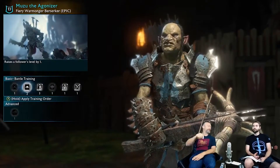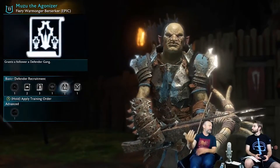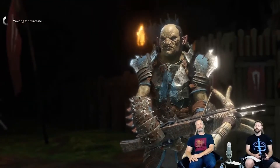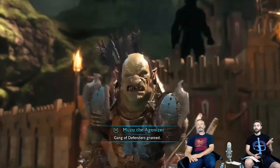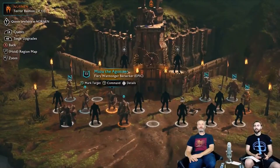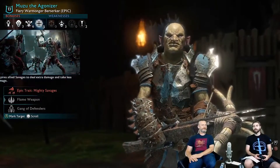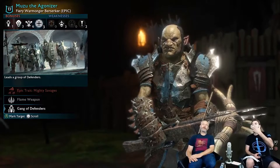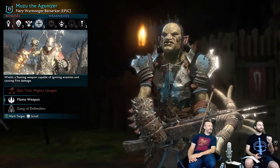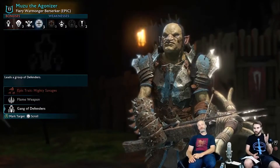Any new training will overwrite any previous training - let's demonstrate that. We'll grab the gang of defenders. Now the agonizer has defenders - he doesn't have archers and defenders, he just replaces them. Similar to how you wouldn't have a cursed fire weapon - you'd have either a flame or a cursed. And to answer a question from chat: can a captain have multiple gangs? No - one type of gang, one type of weapon. But a legendary can have multiple epic traits.